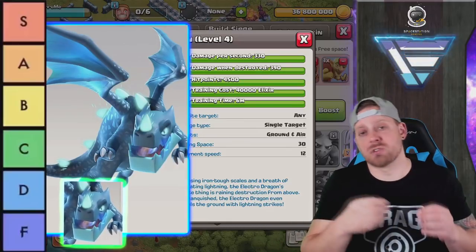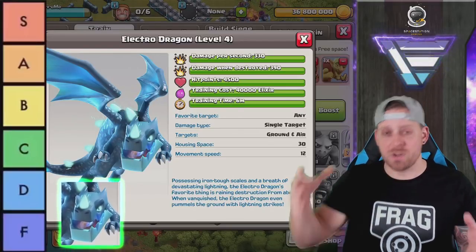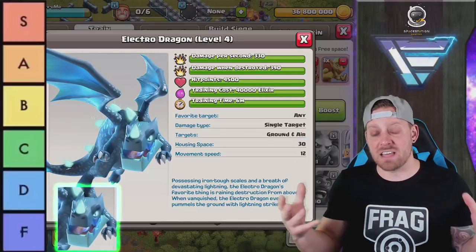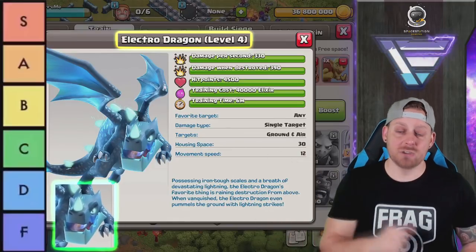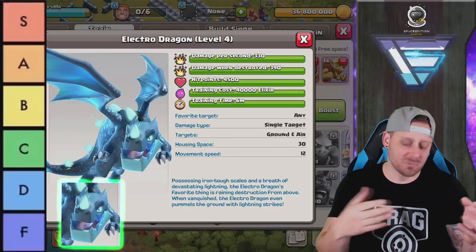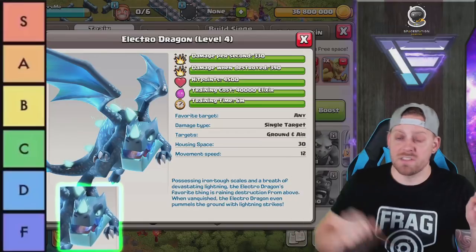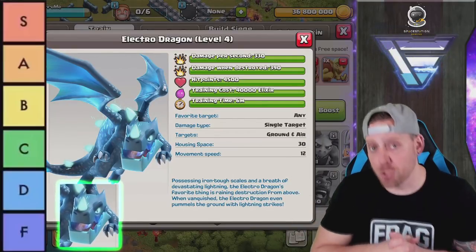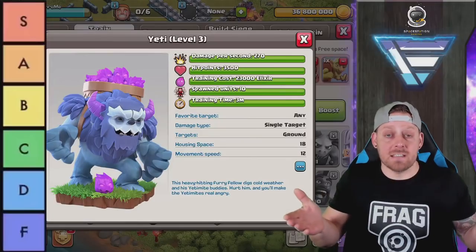Some people still attack with Electro Dragons — mass Electro Dragons, Electro Dragon Loon, or the Battle Blimp Electro attack strategy with a few Balloons and a Clone Spell. Electro Dragons were a lot more popular when they came out about a year ago. They are viable but mostly you'll see them used for funneling now — one on each side and then the main army goes through the gut. They're a good troop but not super popular, so they get a B.